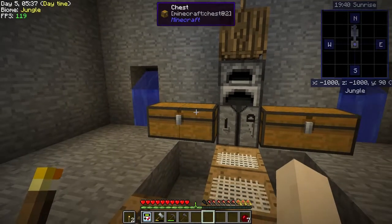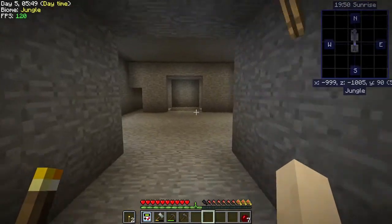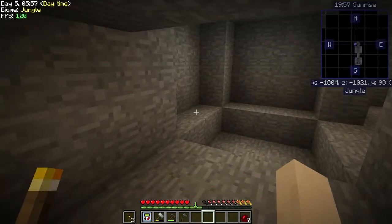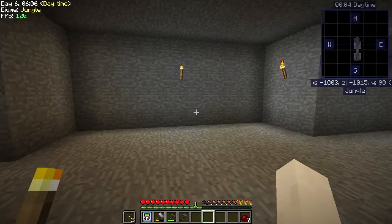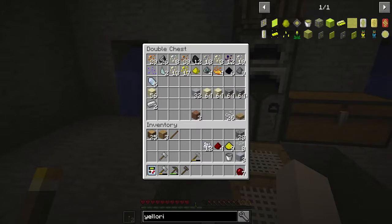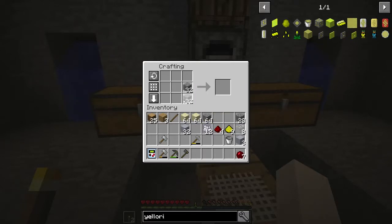Let's get started. I have some of the supplies needed for the smeltry. I took out a room over here for the smeltry, and over here it's gonna be the lava generator. I cleared out that room and had a bunch of cobble - I turned three and a half stacks of it into gravel, sand, and clay so that we can make our bricks for the smeltry.